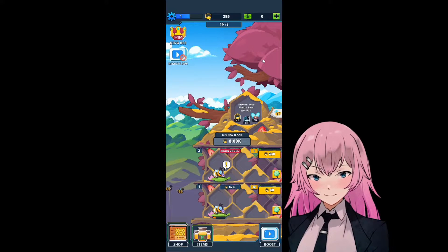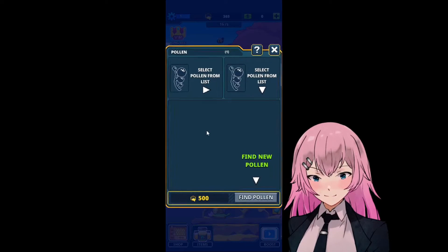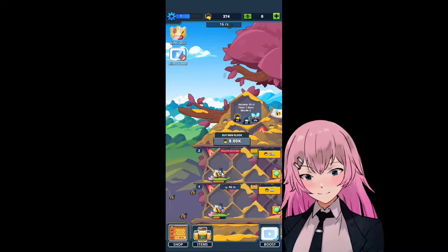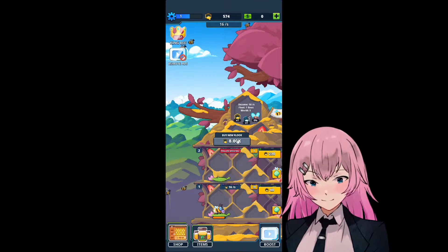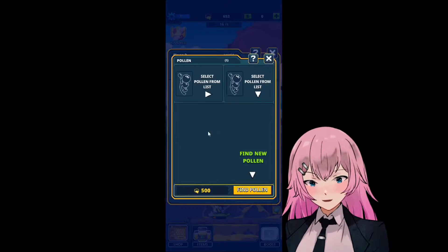Okay here, no no no. Wait, a pollen here. Tap to assign. Find a pollen. Oh wait, it costs like... it costs 500 for that one. Okay, now we can assign.